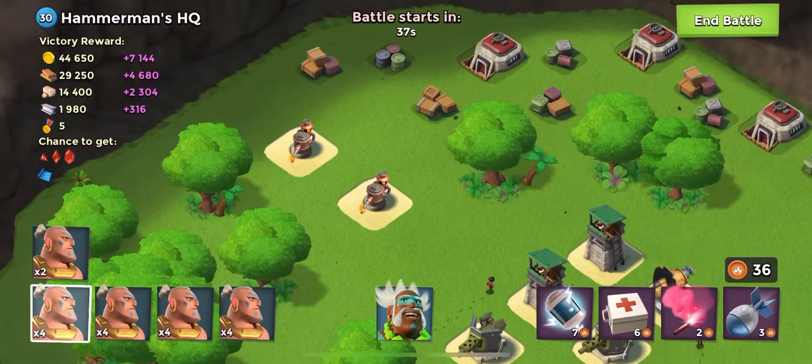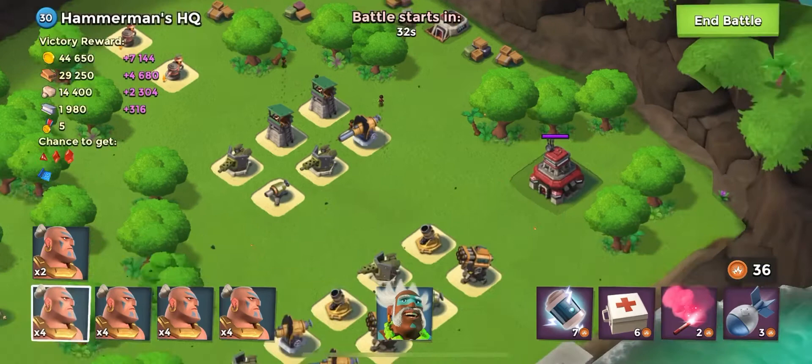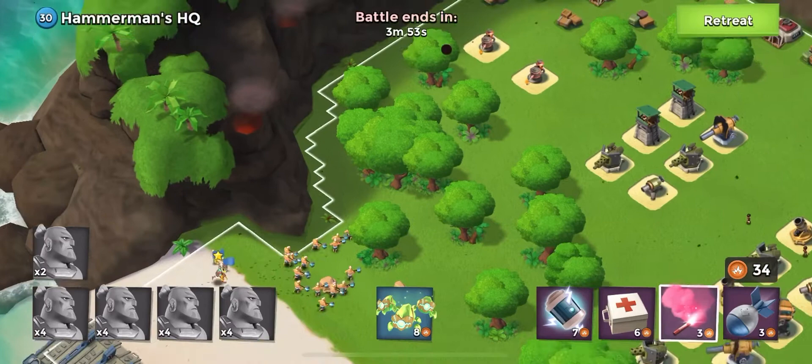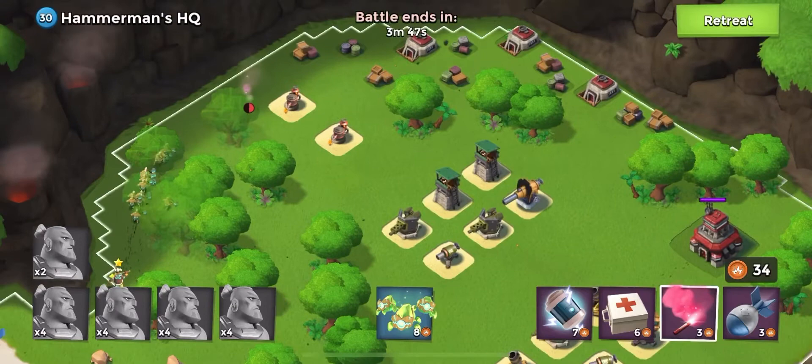Alright, so here we go. You see the two flamethrowers on the top left? You see the buildings surrounding them? We're going to go through that way, so we're going to launch all of the Warriors. We're not even going to launch anything from our gunboat quite yet. We're now going to launch a flare up to those flamethrowers. Make sure the Warriors stay around the rocket launcher, away from the boom cannons.